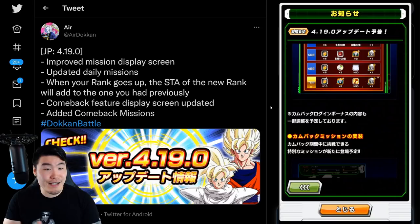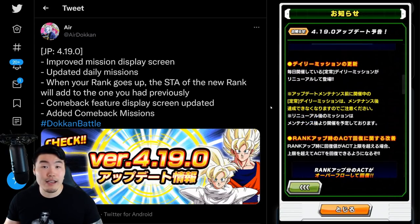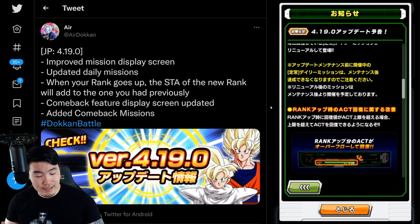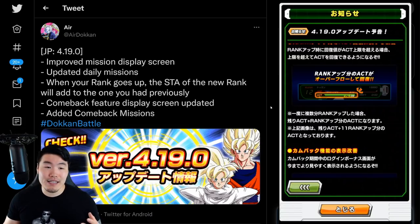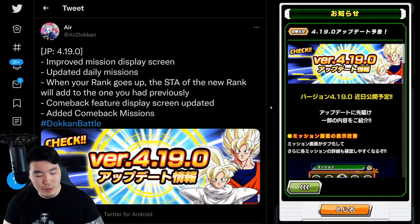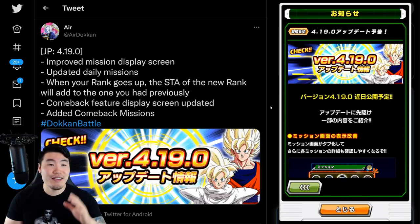So there you have it, guys. That is update 4.19.0. The big things that people are really excited for are potentially these updated daily missions — that could be big depending on what they are — and also the carryover of stamina when you rank up. Just some nice quality of life changes. There's really nothing game-changing or game-breaking like the link level system or the same name update that JP got and which global is about to get in a couple days. But still nice things to have. Update 4.19.0 is coming to JP soon, probably within a couple days from now. Shout out to AirDokkan once again for posting the translations.